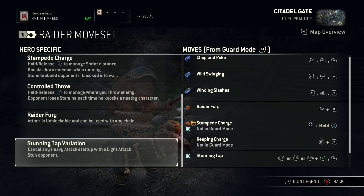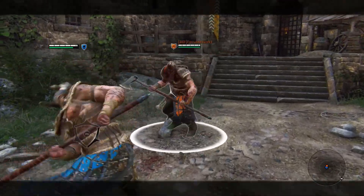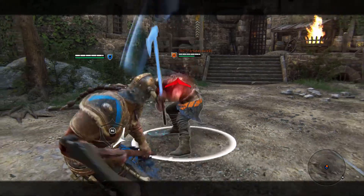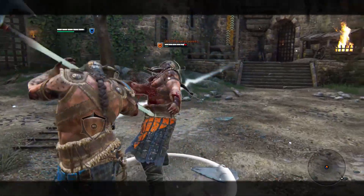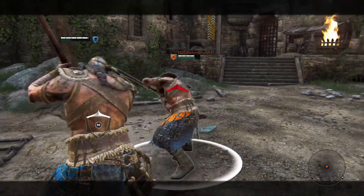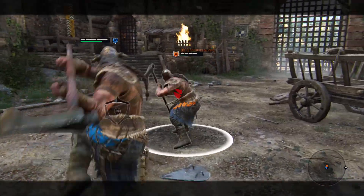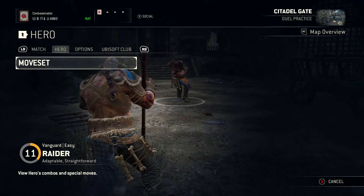Next up: Stunning Tap Variation. This is a heavy cancel — out of any heavy attack, you can cancel into a light attack. You will stop your momentum and instead hit them in the face with the end of your axe, stunning them. It has to be fairly near the beginning of the animation for it to work. It's also worth noting that the tap always comes from above, so if you spam it your opponent will punish you — they'll know it's coming.